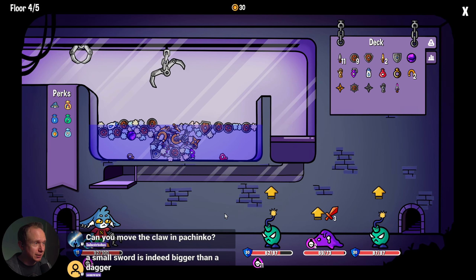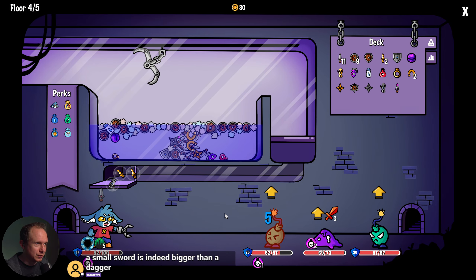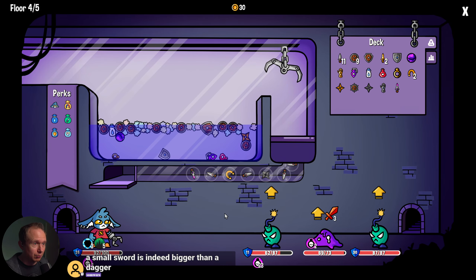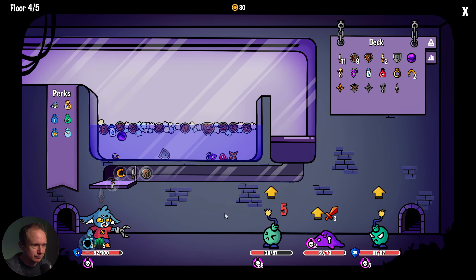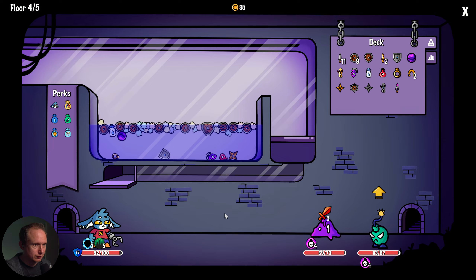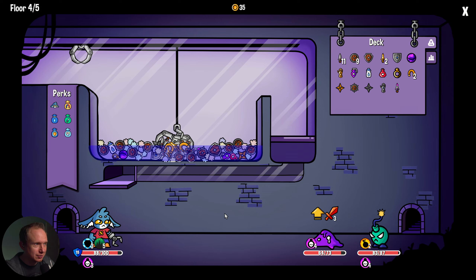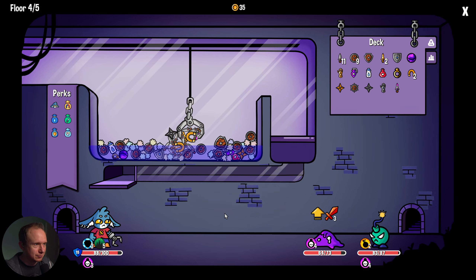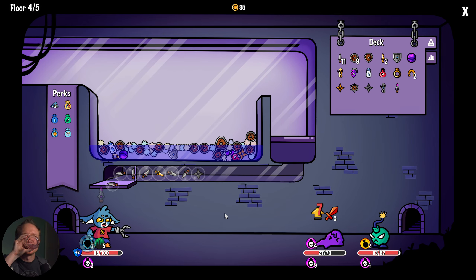That magnet shenanigan was quite intense. We have gauntlets — let's see what we can do. Get the other gauntlet going — now every time we use an item we're gaining three. And that's a lot of items. This is what I was saying about magnets: they can get kind of nutty. Magnets — how do they work? They work.